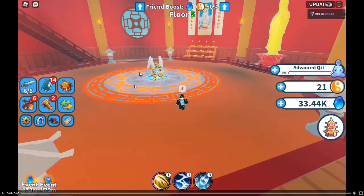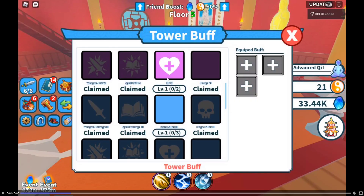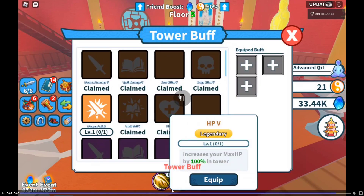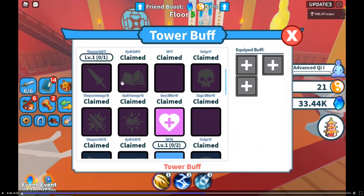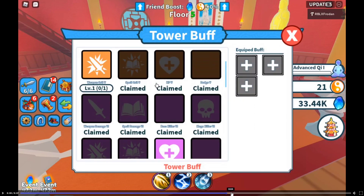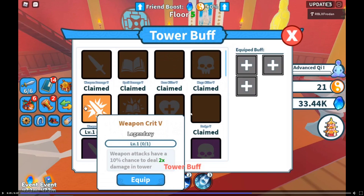Another one — oh damn this one looks good, it's like a tiger with wings on floor five. He's equipping a buff: increase your max HP by 70% in the tower — that's insane, and it's level one! Weapon crit 5 as well. Weapon attacks have a 10% chance to deal two times damage — that is insane as well.